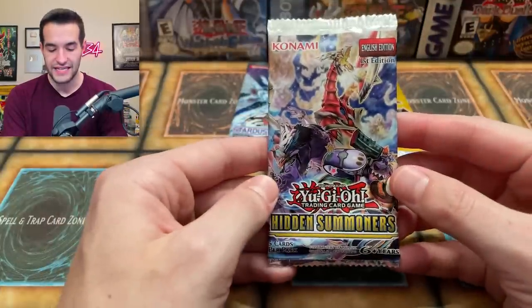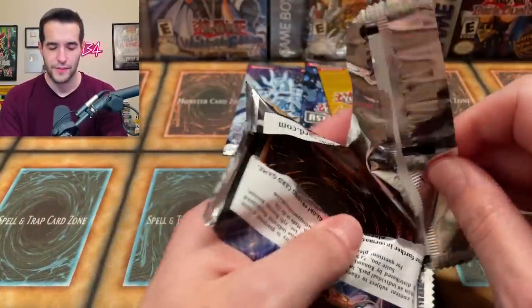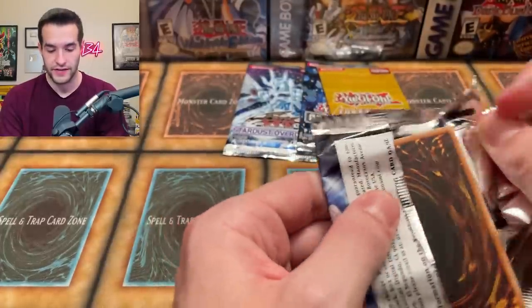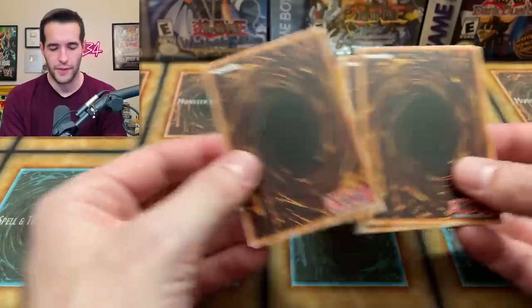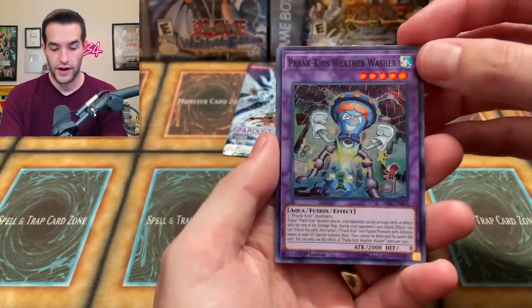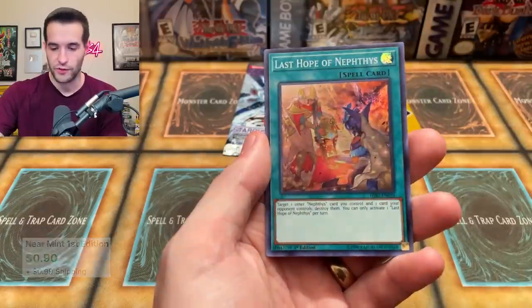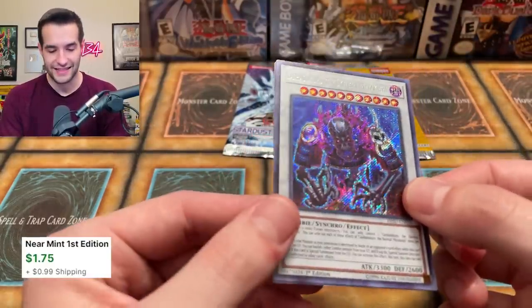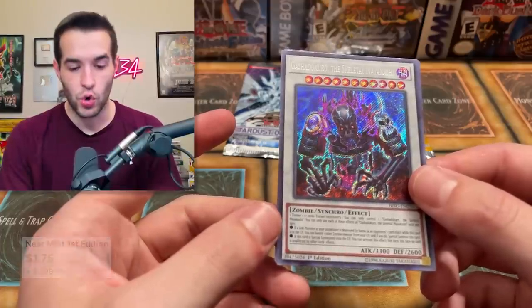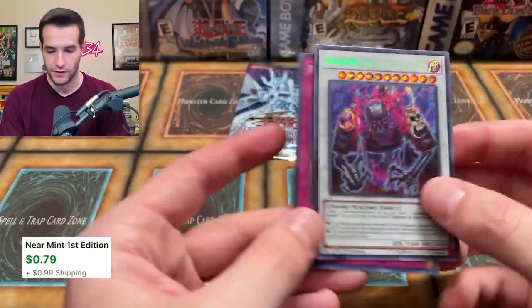Back to the regular packs — we have Hidden Summoners. I really enjoy this variety opening — let me know if you guys like this. If I have stuff laying around I can make it happen. We have the Prank-Kids Weather Washer, Manju of the Ten Thousand Hands — super rare, even though we got 50 reprints recently — Last Hope of Nephthys, and it wasn't at the front, it was in the back. Gasha Dakuro the Skeletal Mayakashi, very cool, and then Phoenix Wing Wind Blast. That was actually a really good pack — three decent cards, we'll take that.